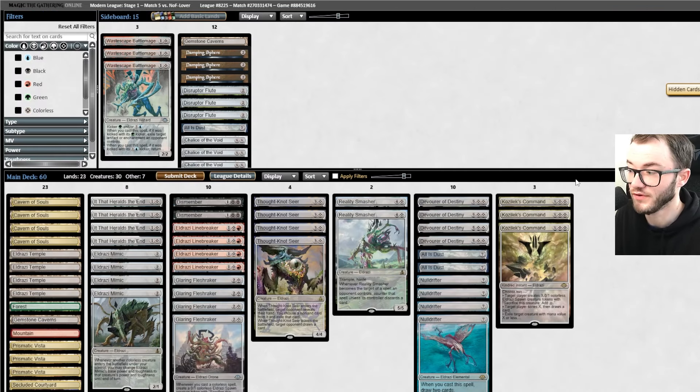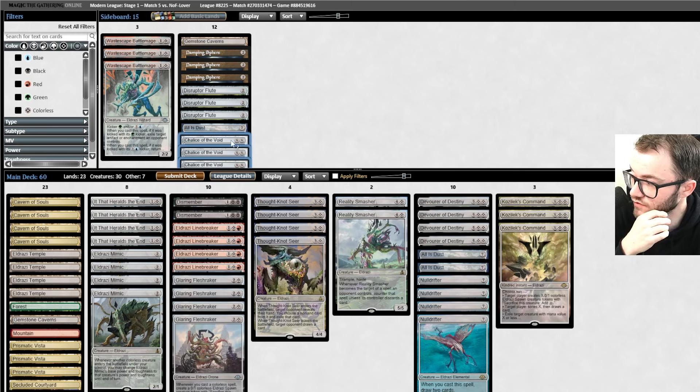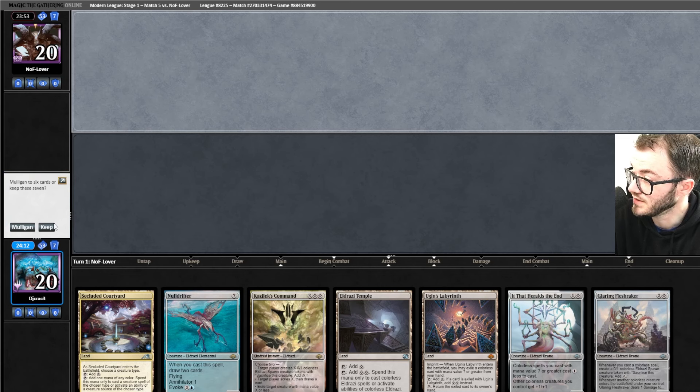I don't even know what I'm playing against. My opponent went land and double Preordain. I genuinely don't know what I'm up against — I think it's Death Shadow or that style of deck. For me, Chalice of the Void is going to be super strong in this matchup. I'm on the draw so Mimic is kind of bad, but everything else I think is fine. Opening hand for game two — yeah, this is a really good hand. Game one went insanely quick.